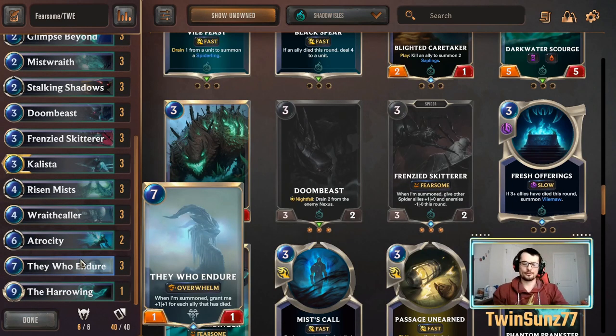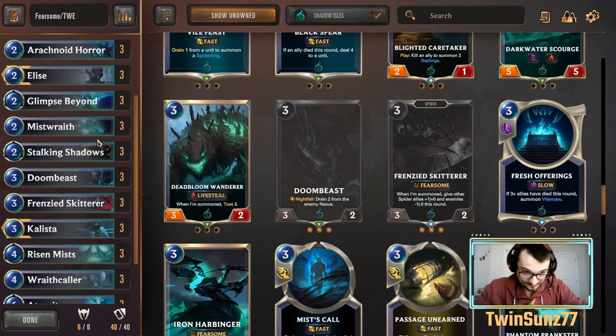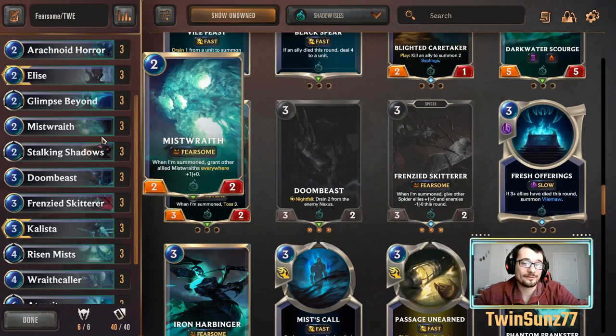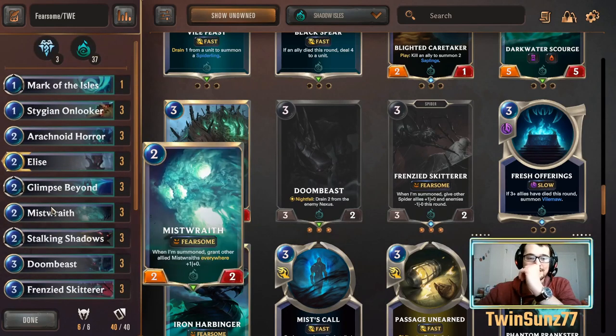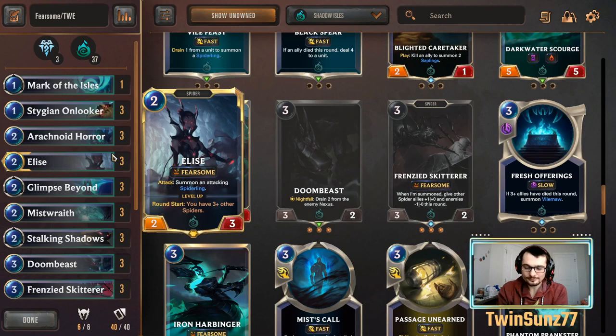For matchups: against mid-range we have a pretty good matchup — we get lots of damage through early and can slow their board with Frenzied Skitterers. That applies to things like Scouts. Against Fiora-Shen though, it's a tougher matchup because we don't have direct removal for Fiora. On top of that they run decent three-attack units, Sharp Sight buffing to three attack, barriers, and challengers to pick apart our board. They also run Deny which really hurts Atrocity or Harrowing, but it's still winnable.